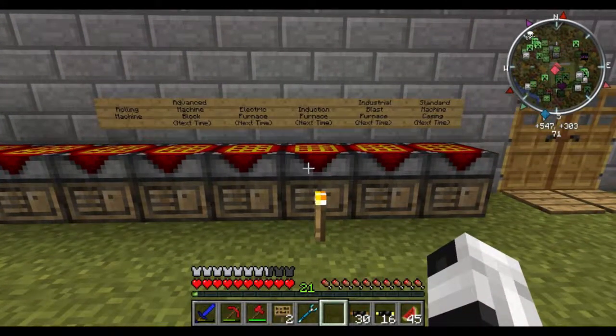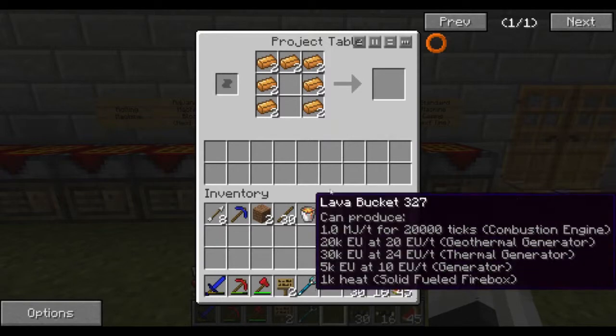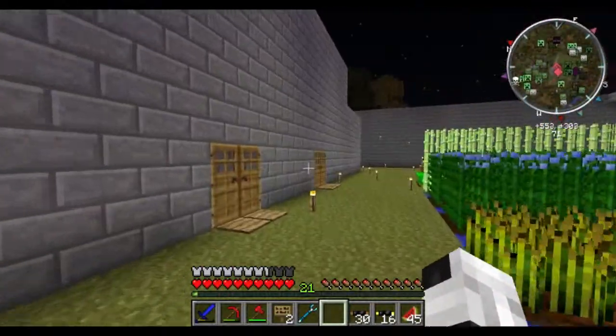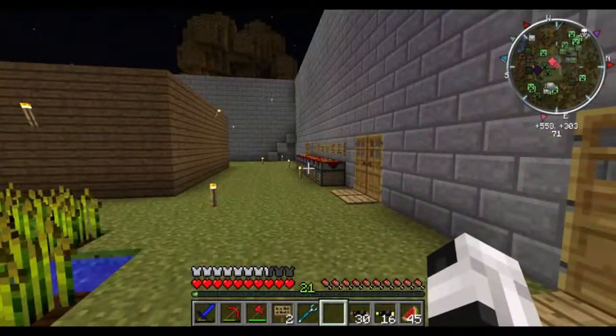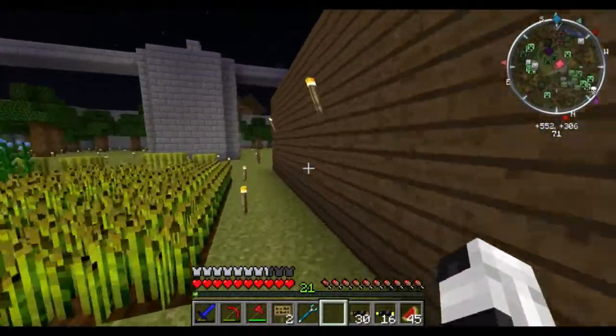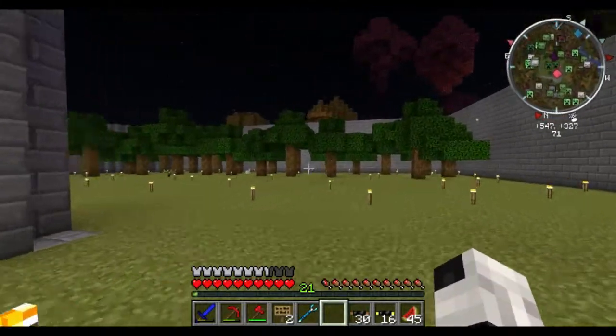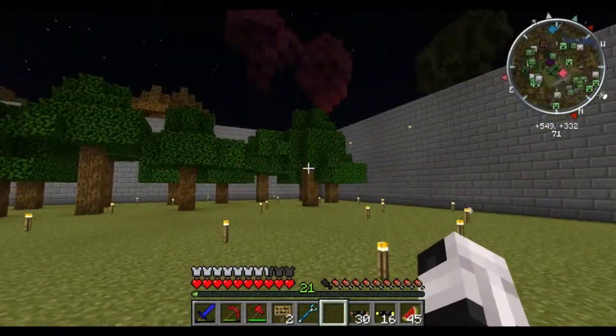The depressing part is we don't need this until later, and we only need four of them but we had to make six — wasting supplies. But anyways, the past few episodes you've probably seen all these rubber trees.